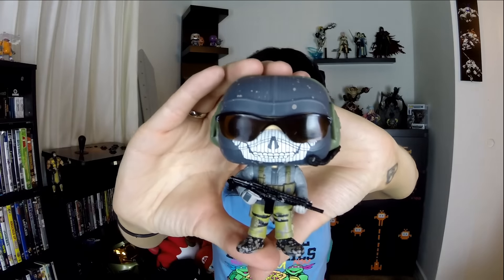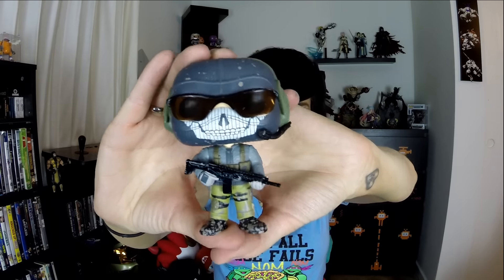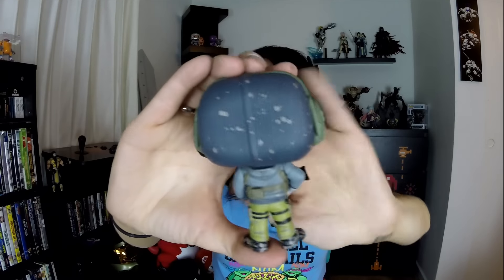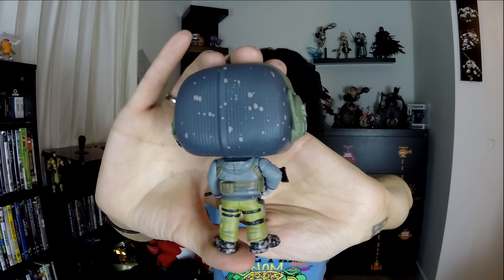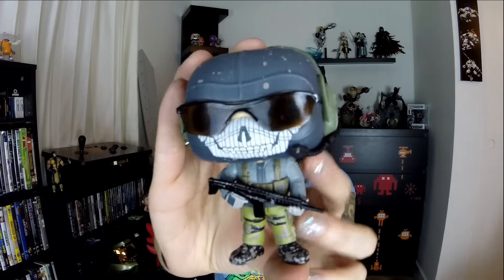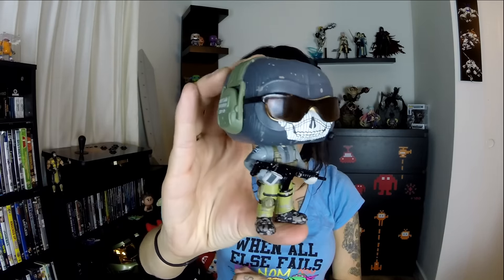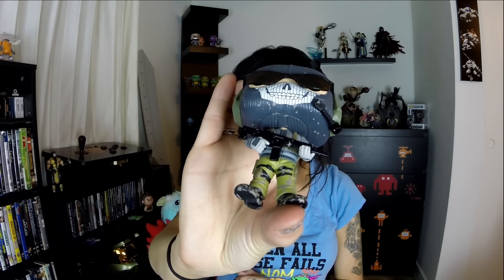Lieutenant Simon Ghost — he's the lightest of the four. You can see all the details there. I don't know if the sunglasses move — they don't — but it's cool. He's got little sunglasses and he's got a microphone. They did do his eyes underneath, so even though you can't move the sunglasses, he does have eyes underneath. It's kind of hard to see, but they're there.